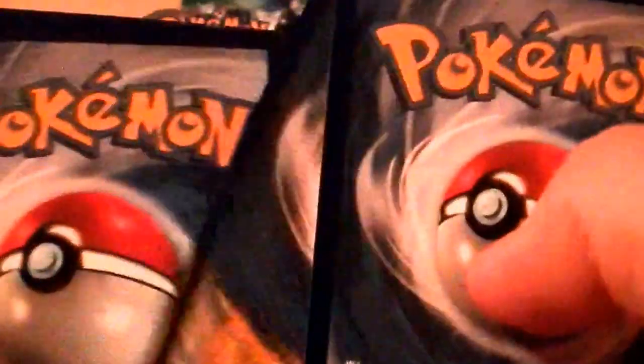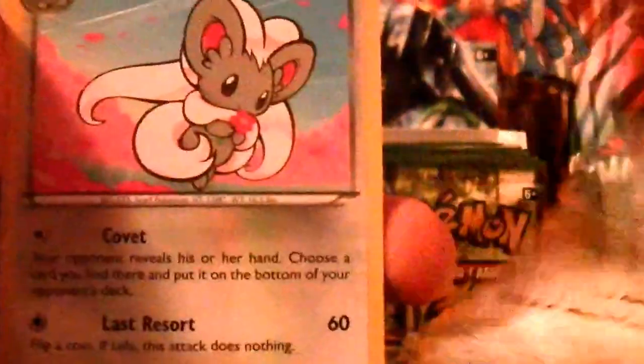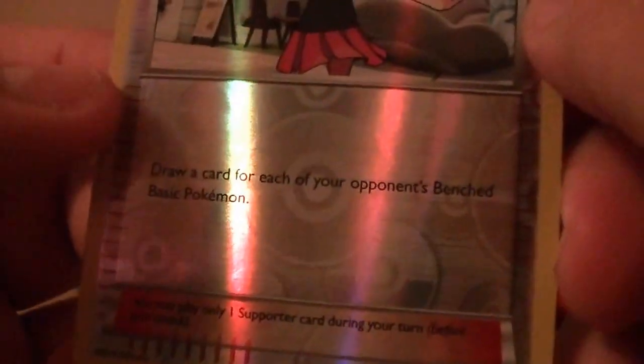I always like buying off of Card Rush — he always makes things fair. I know it's a guy because I've already seen the name and all. He's a cool guy, you should try to look him up on Amazon. So we have Raichu, a Snubbull, a Minun, a Bronzor, a Burmy, a Kangaskhan, a Cinccino, a Shuriko. Reverse Holo is a Lass — Lass is special, that's new. Draw a card for each of your opponent's benched Pokemon. Wow, that's probably gonna be used.